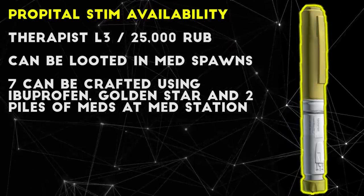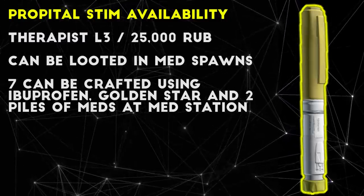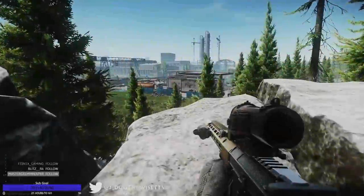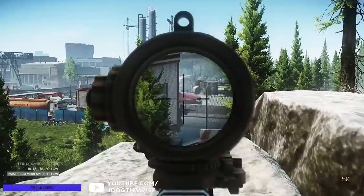To craft Propital, you can use 1 ibuprofen, 1 golden star, and 2 piles of meds, which will craft you 7 Propital stims. I think this is a pretty worthwhile crafting recipe, especially if you like carrying Propital instead of morphine or another painkiller.